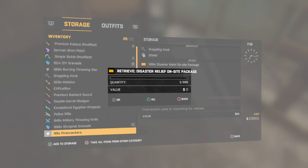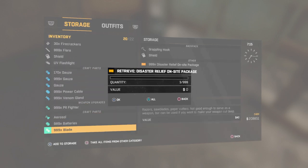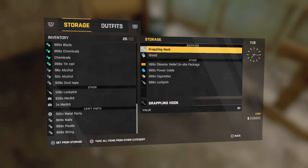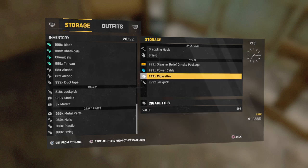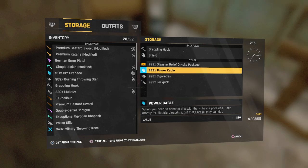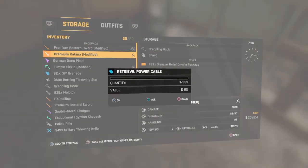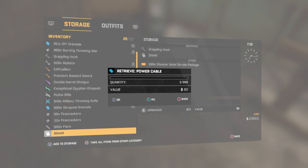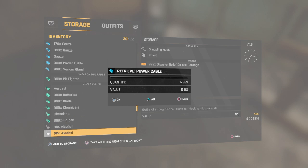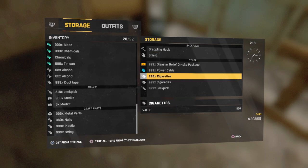Anything else I can duplicate? Yeah I want a bunch of money, so let me duplicate all the cigarettes I got — bam, I have a shit ton. Now let's take one of them back — do that — cause you can place one back and you can just do it again. See I should have one cigarette package — see I have one package — and I have a bunch of them right here.